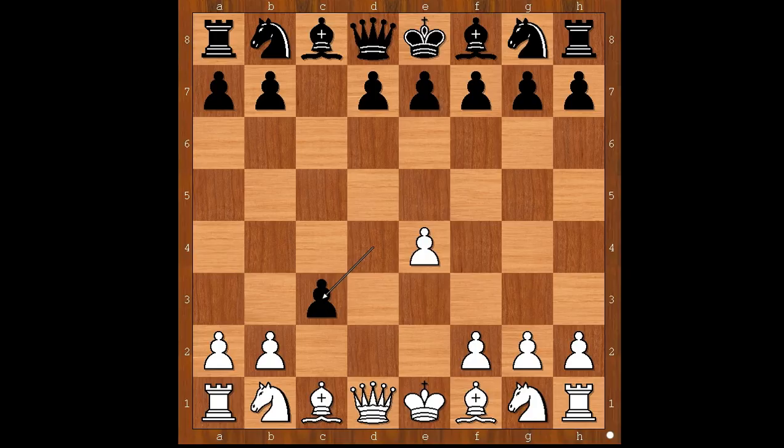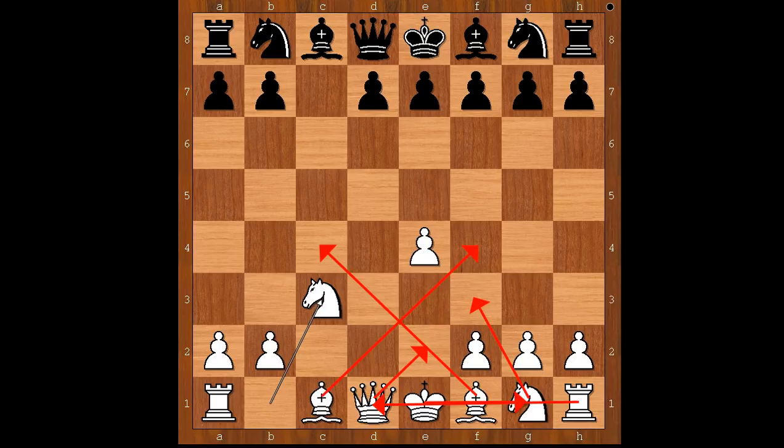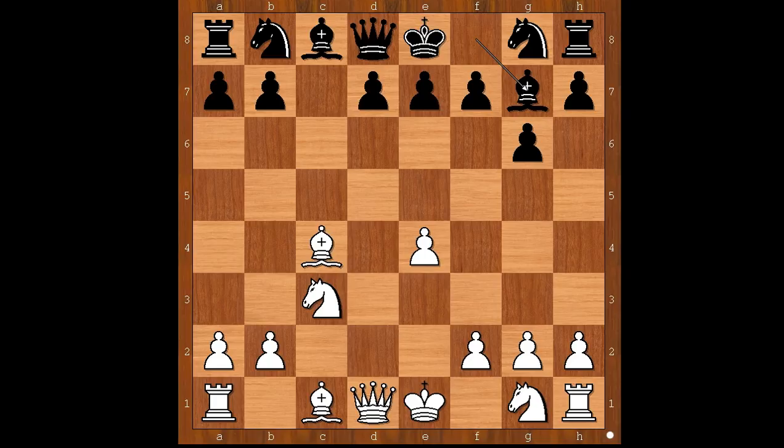White sacrifices a pawn to develop quickly and to create attacking chances. Knight takes on C3. The standard pattern of the Smith-Morra Gambit is — black to move — Kovechnikova played G6. Bishop to C4. Bishop to G7. Knight to F3, following the pattern. D6. There is a standard pattern that white plays, but it shouldn't be played blindly. Move order could be sometimes important. Do you agree?